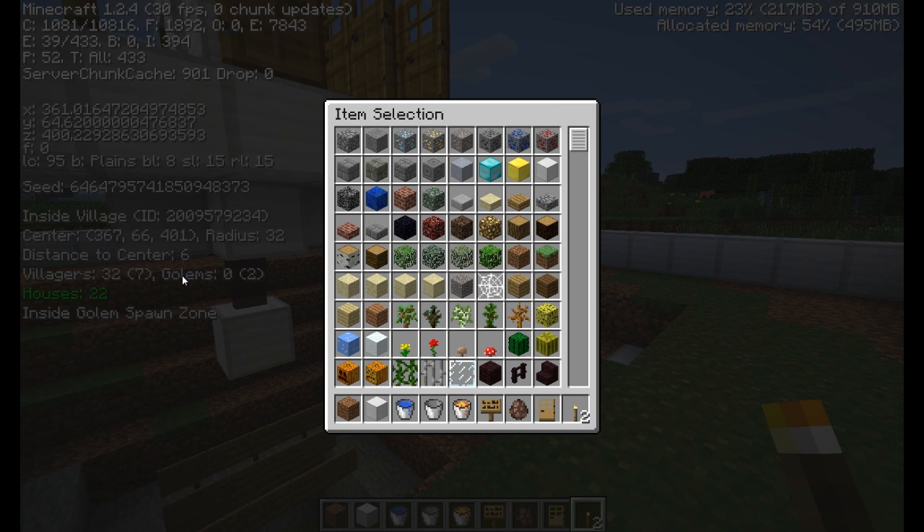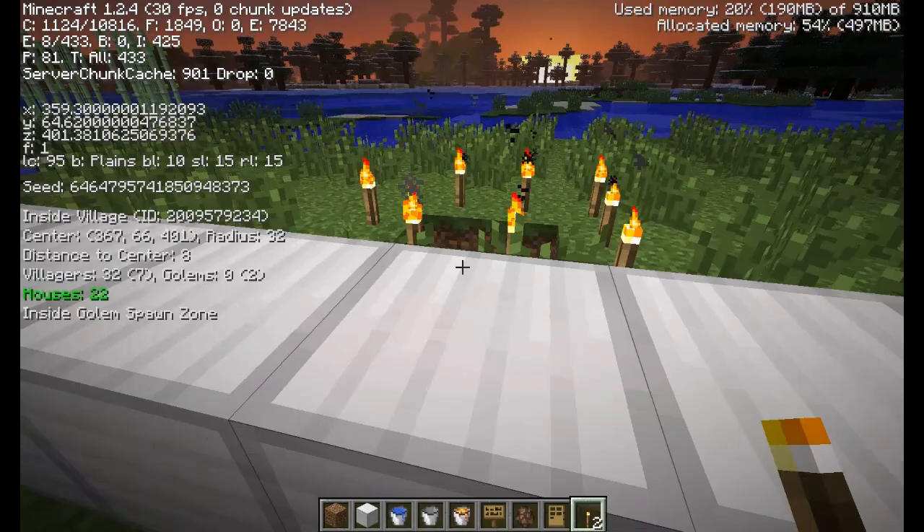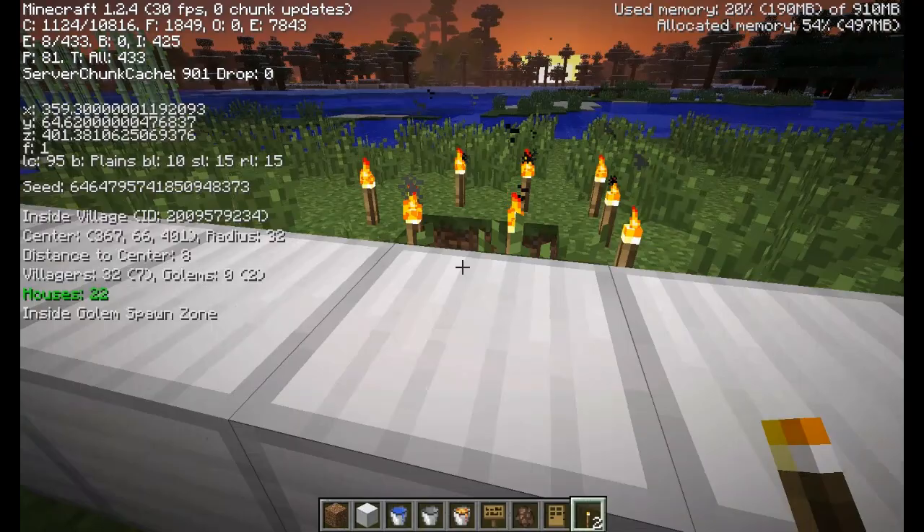The mod tells you how many villagers you have, how many golems you have — right now I have zero, the parentheses mean you can have two — how many houses you have, and whether you're in the golem spawn zone. I am in the spawn zone. It calculates the center point, and right here it says the distance to center is six, so I'm six blocks away from where they're standing.